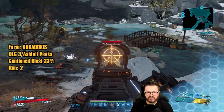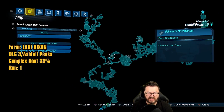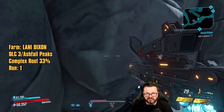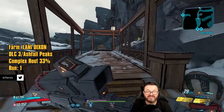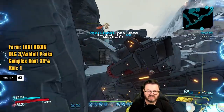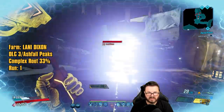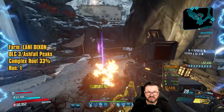The Contained Blast is a very good Torgue assault rifle. Now we're about to farm Lanny Dixon, located right here on your map. There's a save station down the hill from Lanny. You can't just parkour up the cliff — most of the time you have to go all the way around. That said, if you have any kind of speed boost, you can mantle up this ledge and come through the back way to Lanny Dixon, who will be invisible.